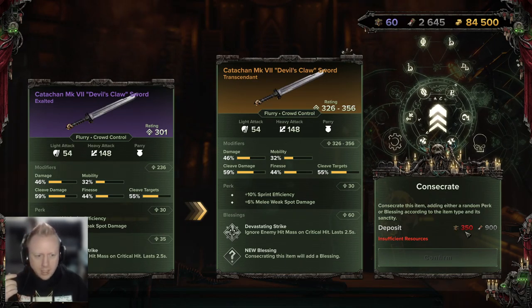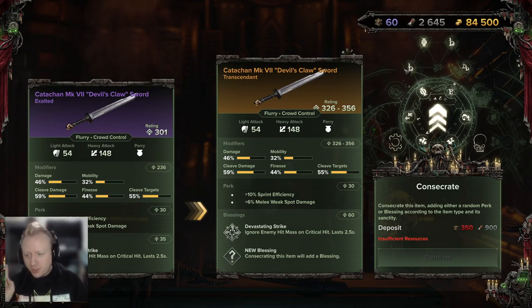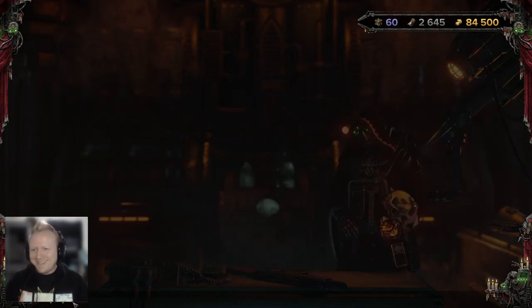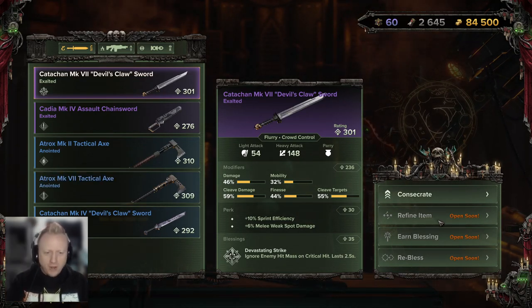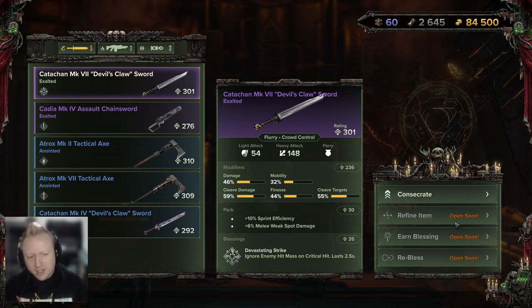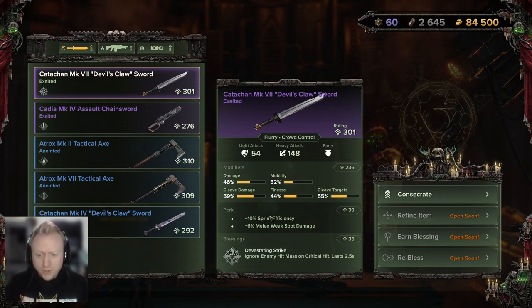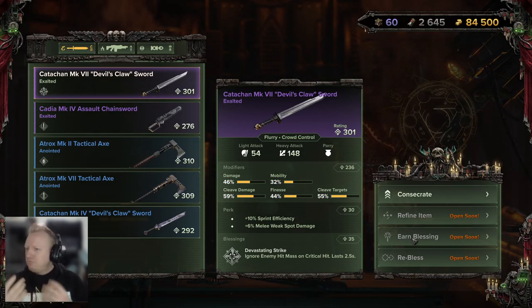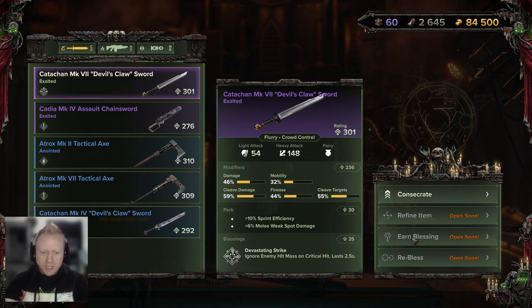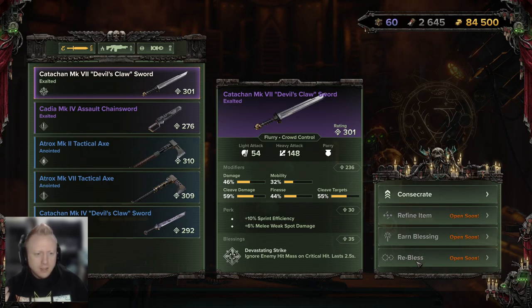I'm not exactly sure why they haven't implemented the refining item, the earning blessing, and the re-bless, but it does say it's opening soon. Refining the item — I'm thinking maybe it's a re-roll of the stats, like damage, mobility, all this good stuff. Earning the blessing, I'm not really sure — let me know in the comments what you guys think this might be. The re-bless I imagine is going to re-roll what blessings you have. Is earning a blessing going to unlock a certain blessing that you can then apply by re-blessing? I'm not exactly sure.